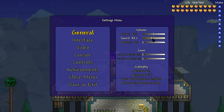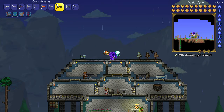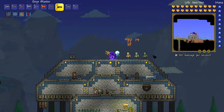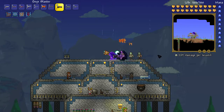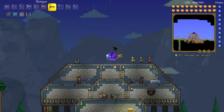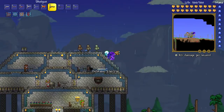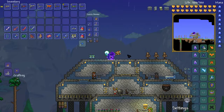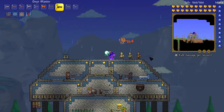Alright. Now the Onyx Blaster - 288 damage per second, look at that, 300! The Shotgun is bought from the Arms Dealer, and the Onyx Blaster is crafted from the Shotgun plus some other materials. I looked it up on the wiki.